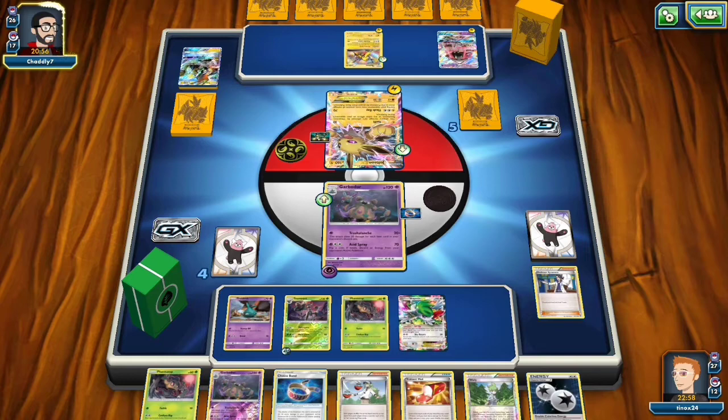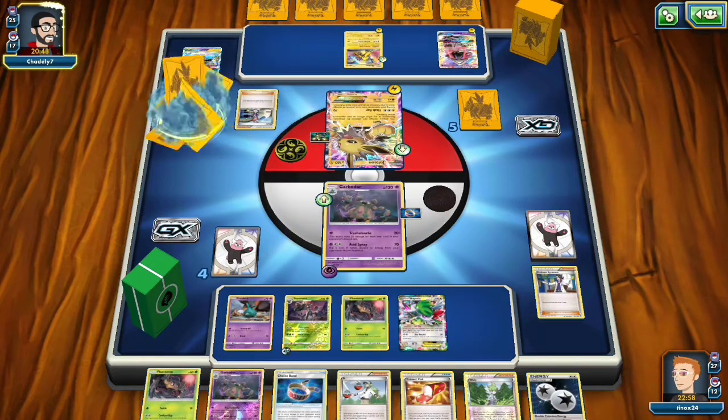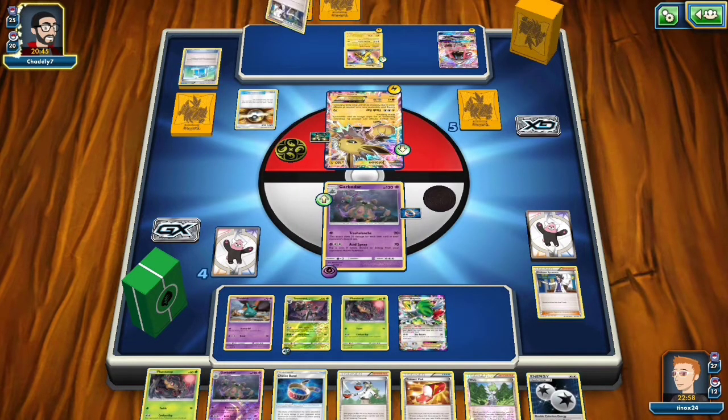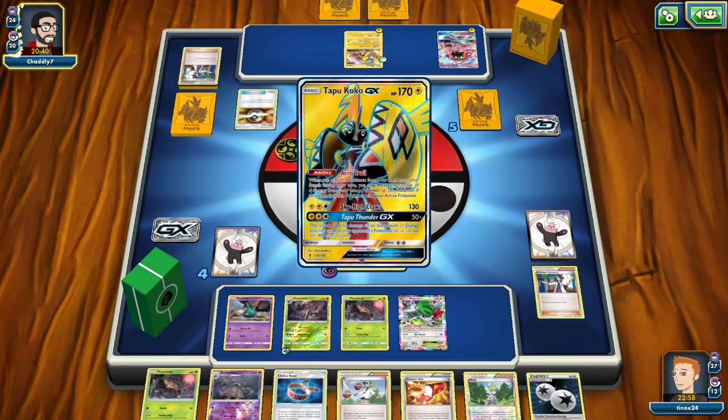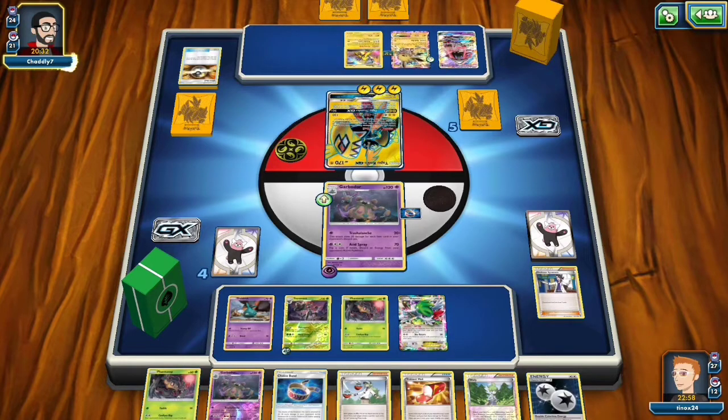Turn 2, 270 damage. The Wally is in there because once I get the Leles, I would like to be able to Lele for Wally and get — let's say I'm going second — a turn 1 Garbodor, a turn 1 Trevenant, a turn 1 Alolan Muk, whatever it is I feel like I want. Even if I'm going first, a turn 1 Alolan Muk can be super devastating. I might take it out until I get my Leles. Oh, this is a cool play — look, powering up that Koko in one turn. I love it, that's super cool.